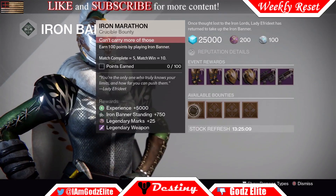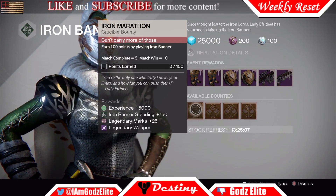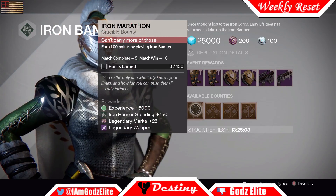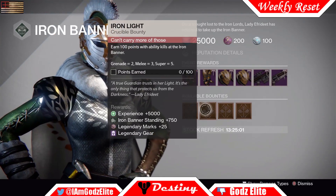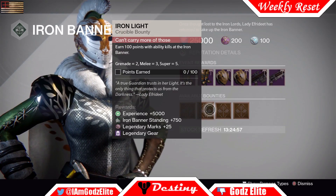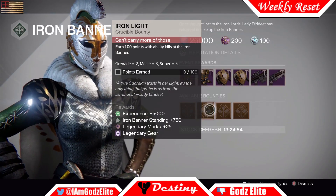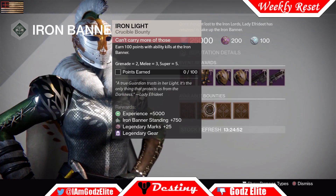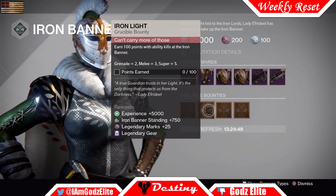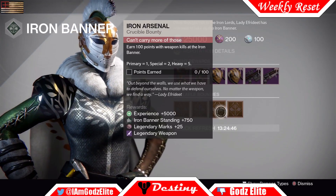The first bounty is Iron Marathon — you've got to earn 100 points: 15 for a win and 5 for a match completion. So it depends on how good you are, it might take a little while or it might not. The next one you've got to earn 100 points with ability kills at the Iron Banner: grenade equals 2, melee equals 3, super equals 5. So get all the super kills you can — these will actually go really quick.